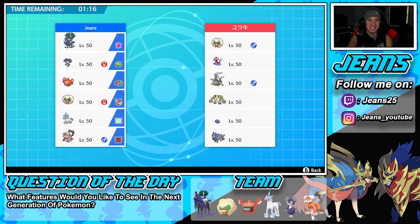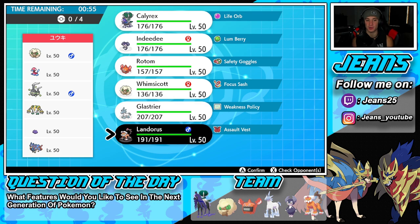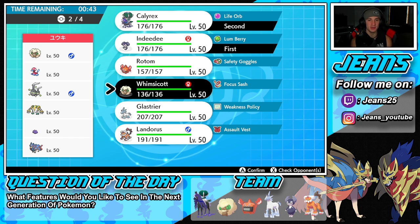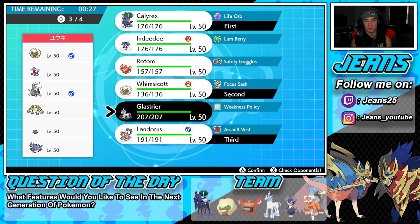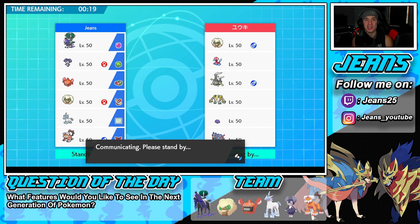We're going up against a pretty cool Zacian team in battle number one. This guy also has Ditto, Regigigas, Galarian Wheezing for Trick Room, and Whimsicott for Tailwind. How should we play this? I'm thinking of going in with the Indeedy and Calyrex combo. I definitely want Intimidate Landorus on the squad because he has Zacian, which is a big threat. I'm kind of considering Whimsicott too — if he brings Whimsicott it's tough for us. Let's go Whimsicott, Calyrex, Landorus, and Rotom.